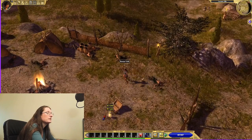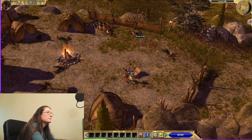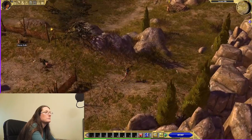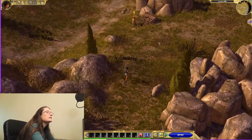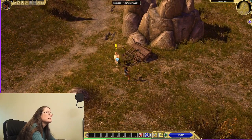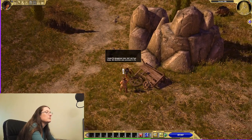We'll get this chest over here. Make sure to always pick up health potions and mana potions — you will definitely need those as you go along, especially depending on what mastery you choose.